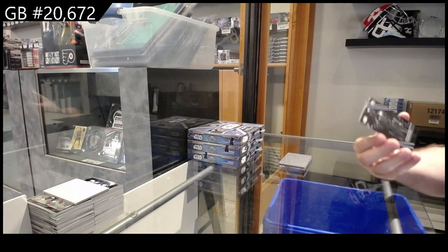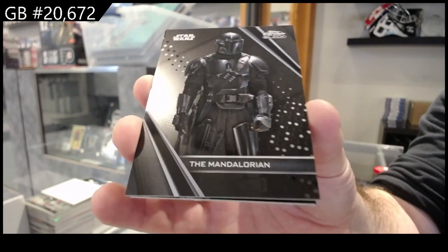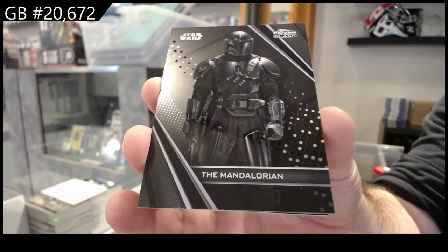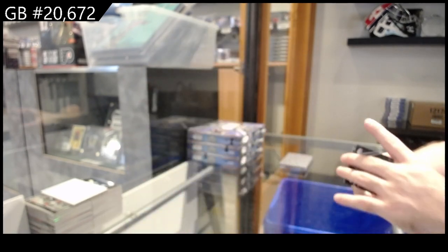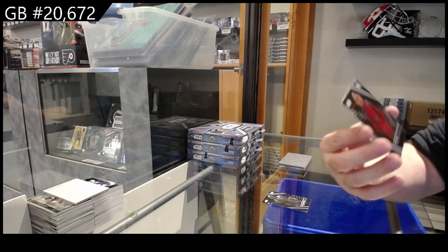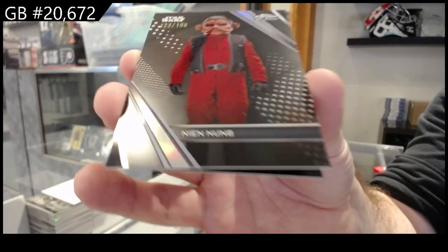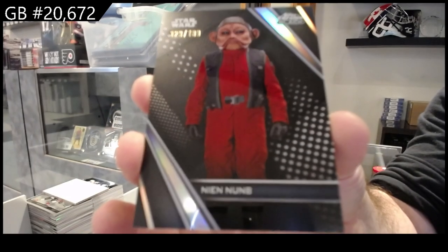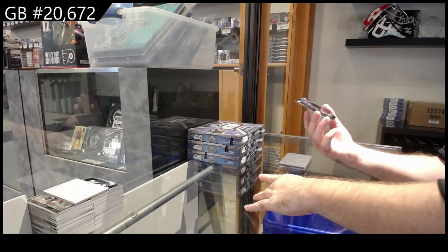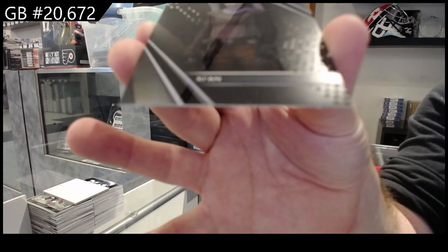We've got a Mandalorian base. That goes to card number 79 — card number 79, Mandalorian. Number to 199, card number 93 of Numb. And we've got another base of Zian, and it is card number 83.